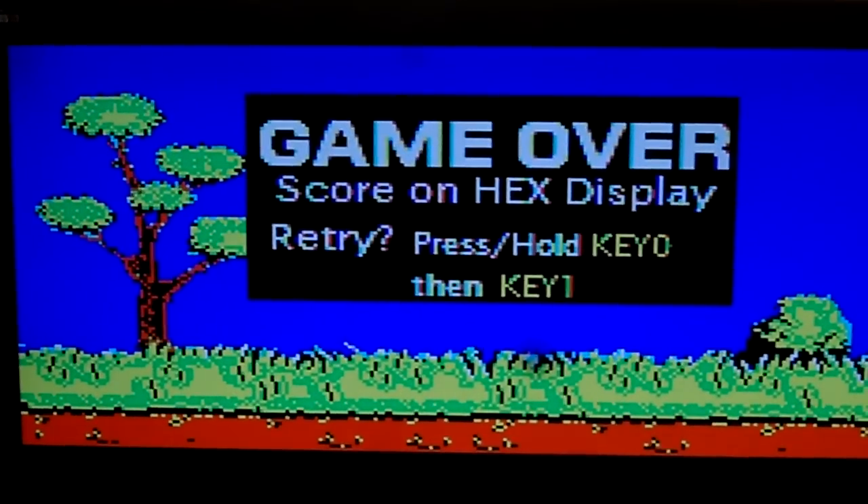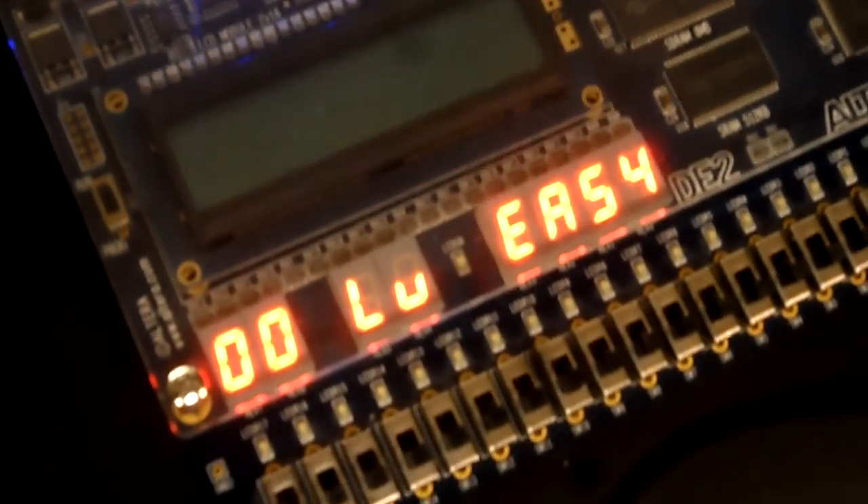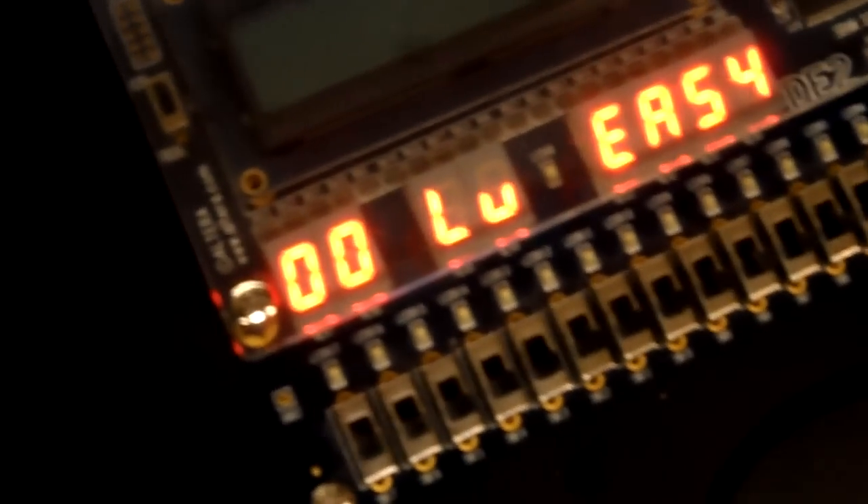And the game over screen comes up, and your score is displayed on the adapter. Vincent actually got above 15, which is why it's back to zero in terms of score. So there you have it.